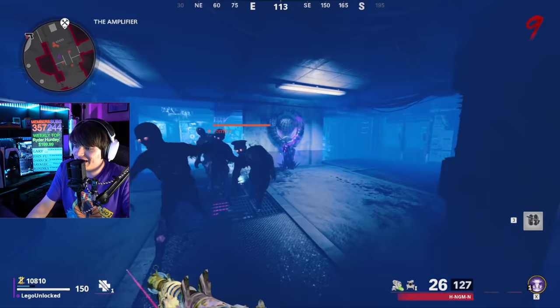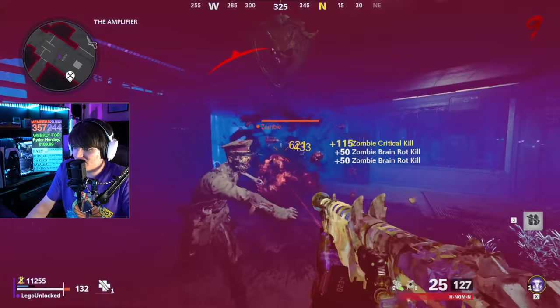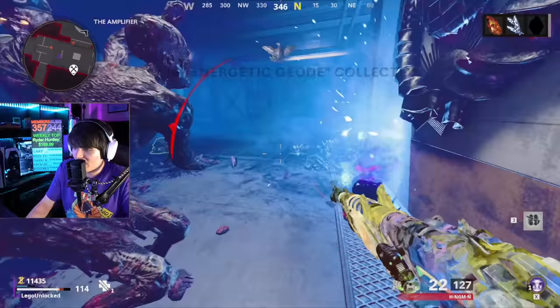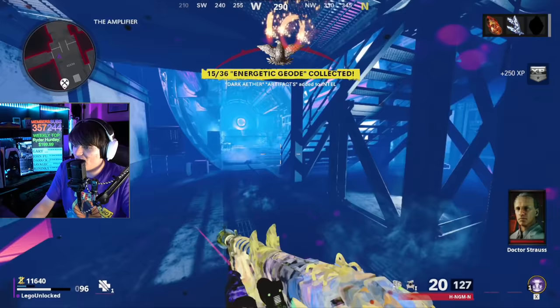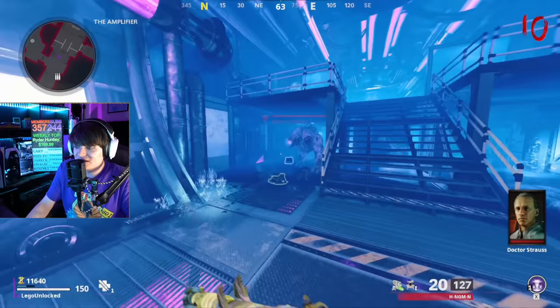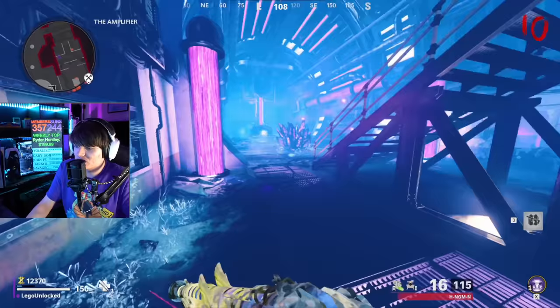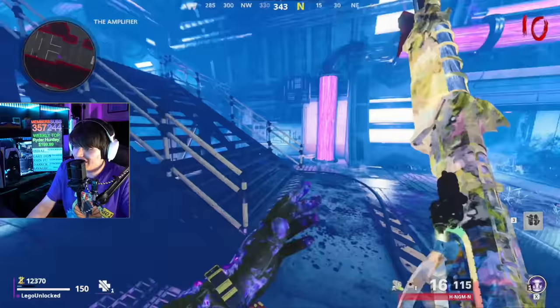Now what we need to do is get the margwa dog to use its laser and break any crystal on the map. Since we're already here, we'll use this one. This is probably the hardest of all the steps just because it's a little tricky — but there we go, actually didn't take us long at all. Now we've got two pieces and we're just missing one.